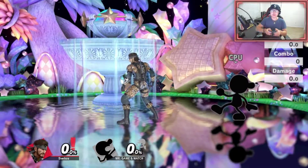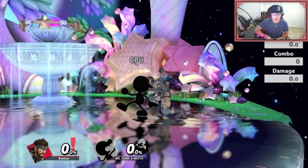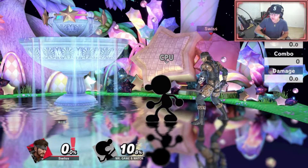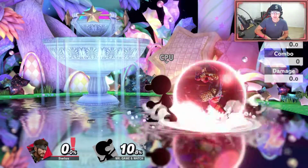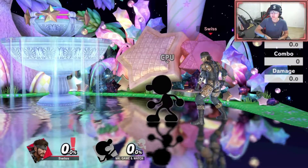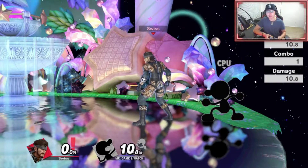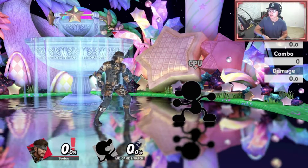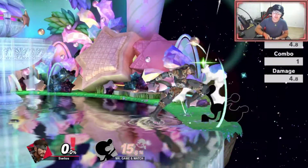Another thing: if you have a C4 placed, let's say you grab them and rolling forward covers the C4. So if they roll forward you can be ready to detonate it, but that covers another option. They're either going to get up or roll back. You can shield and if they do the get up attack, you hit them with f-tilt, down air, or up-tilt. If they roll back, look how close they are — that's a free f-tilt, and f-smash is doable if they roll back but you have to do it immediately.